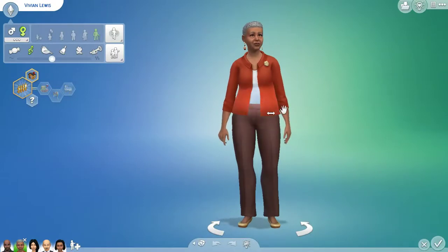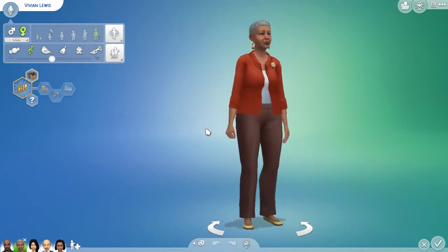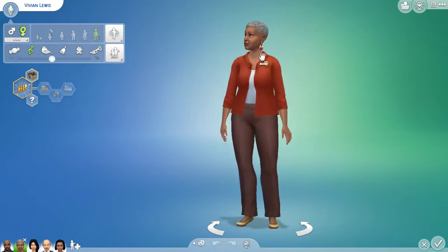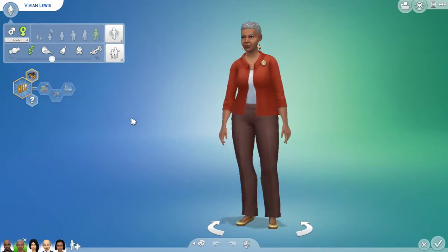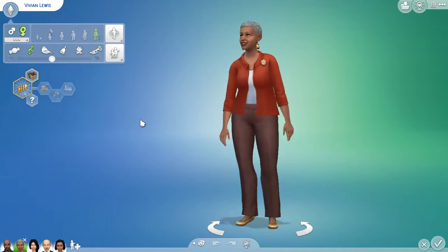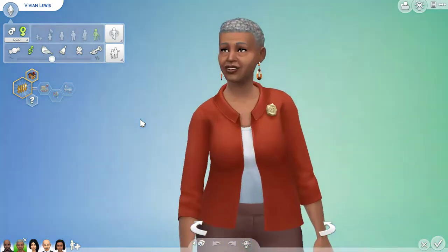This is Vivian Lewis right here. I love how she came out when I made her over — I thought it was adorable. She's one of my favorite elder townies. I'm a family-oriented person both in real life and in the game, and I like more of a family playstyle. If you guys want me to play around with this family in a let's play, let me know in the comments below.